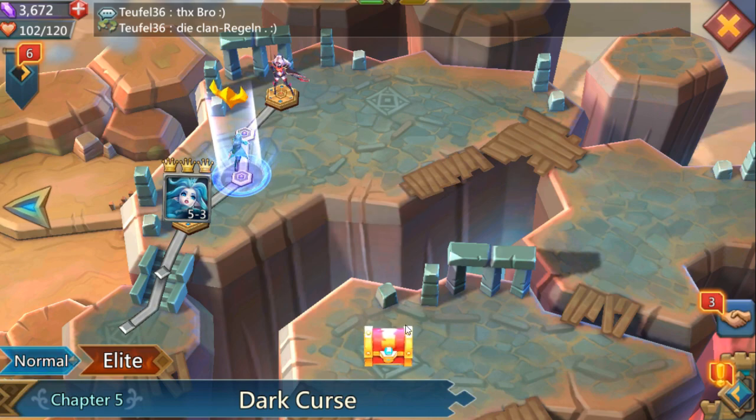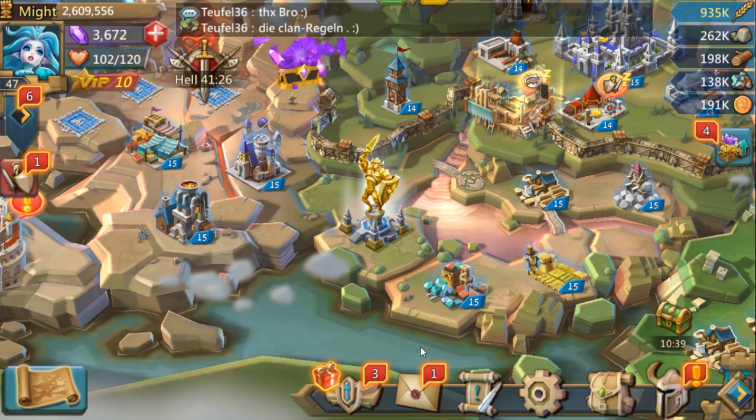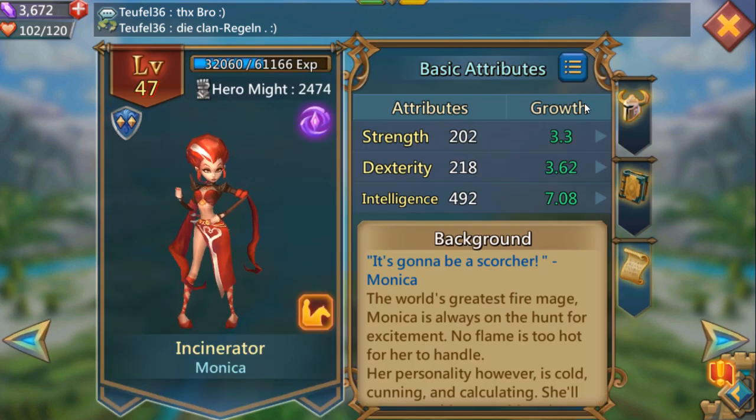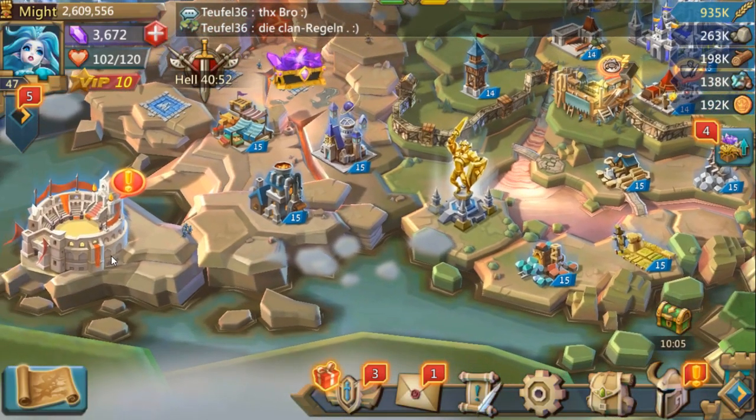In case you guys wanted to know, my hero chapters — I'm still on hero chapter five. I haven't even claimed my demon slayer. I'm just not in a rush to pass all my hero chapters right off the bat. I know there are better sweeping rewards in the elite stages, but for right now I would rather get the medals. Once tracker becomes blue grade, I'm going to continue my elite and normal hero chapters. Currently my team setup is child of light, incinerator, black crow, C squire, and prima donna. My current Coliseum rank is 4,000.